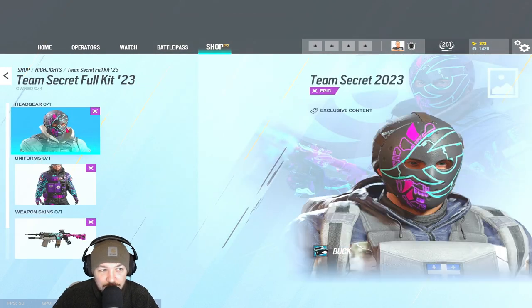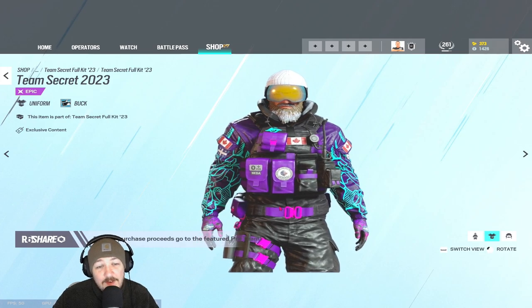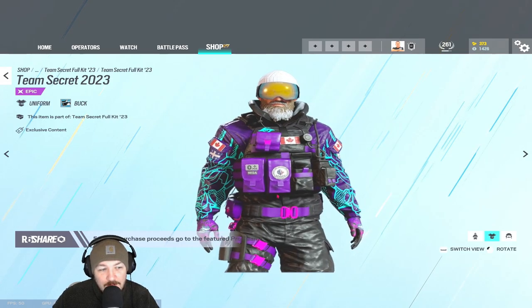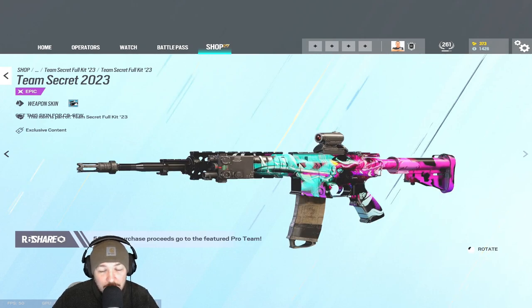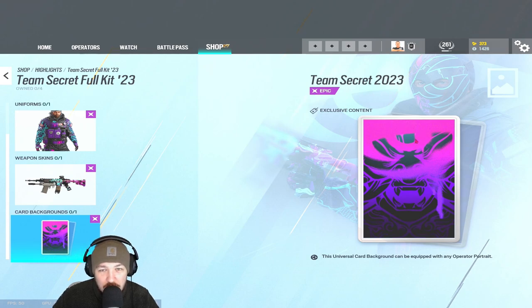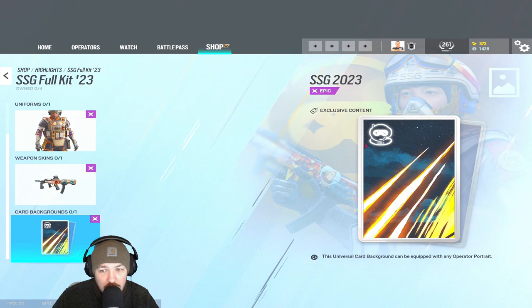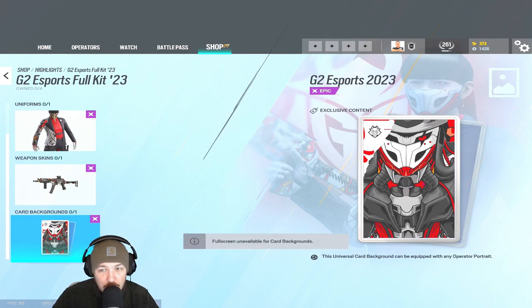Let's check out Team Secrets on Buck — and this already looks cool. Love the colors, like the design. If anything it might be a little bit too bright, but it still looks smart. I've got the Kiwana skin for Buck though, and you can't get the Kiwana skin anymore, so I don't know if I'd want to swap. The weapon skin — that is dead smart, really really nice. The operator card is okay, it's not massively obvious it's for Team Secrets. The SSG card I like because it's very obviously SSG, and the G2 card is really good too — if you're a G2 fan, that is quality.